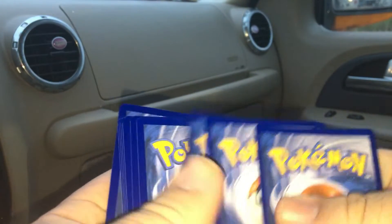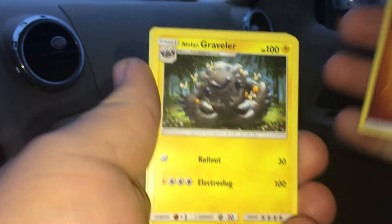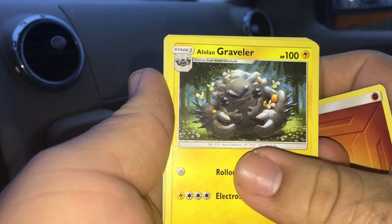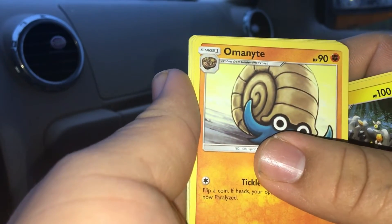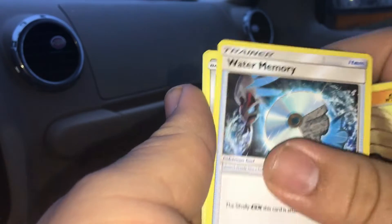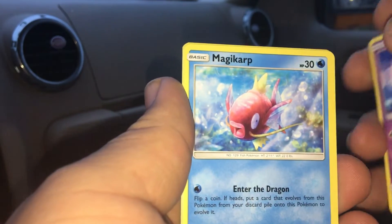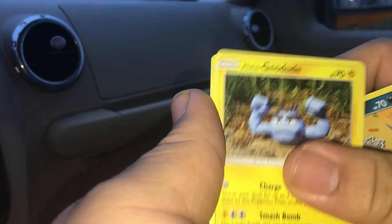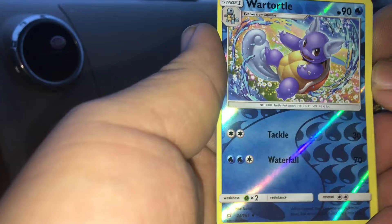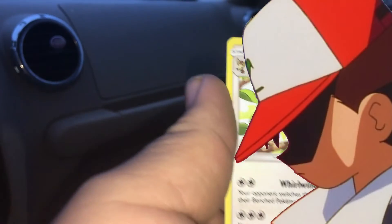Pack two, three, four — we start off with a fighting energy, Alolan Graveler, Aerodactyl, water memory, Nidoran. So we got the whole set now! Magikarp, Poochyena, and a reverse Wartortle and a Pidgey.